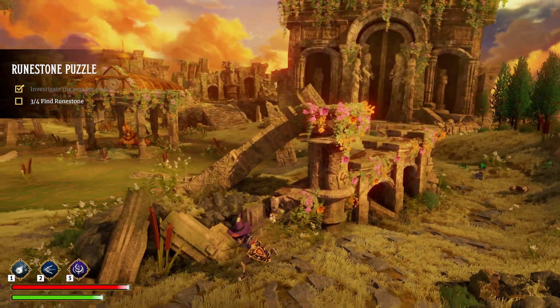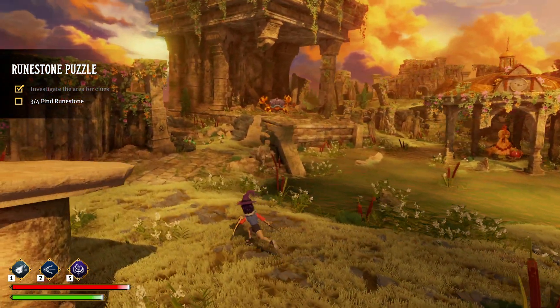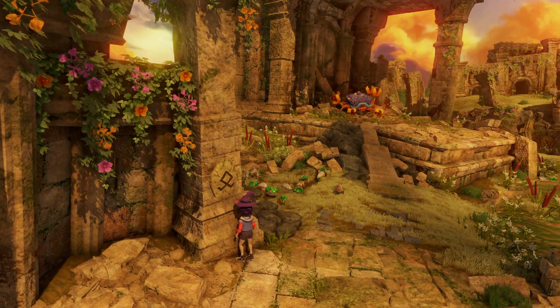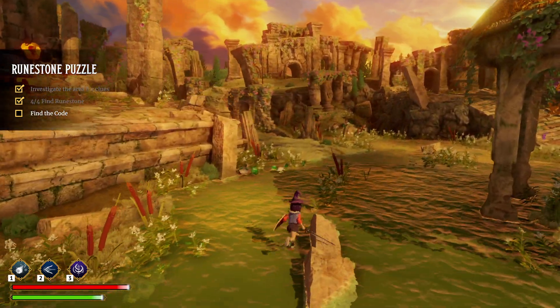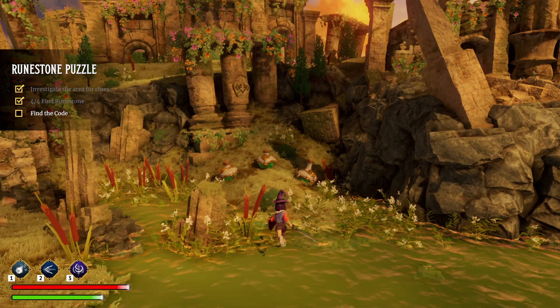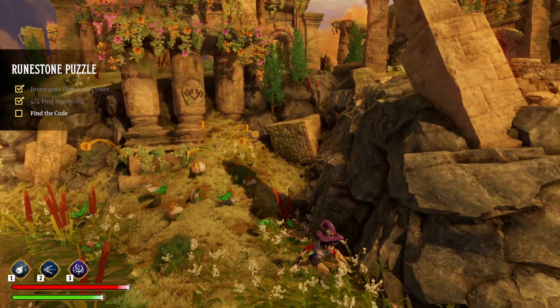So we have Strength over here, we have Courage over there. If we run back here, we have Grace. So that code - before we're going to remember. And then finally over here, the runestone for Love. So now that we've found them all, we have to find the code.